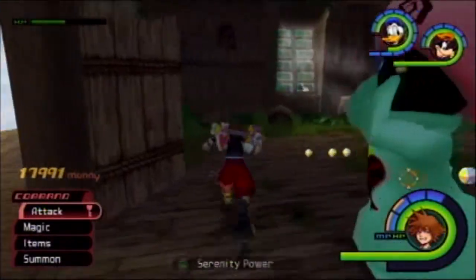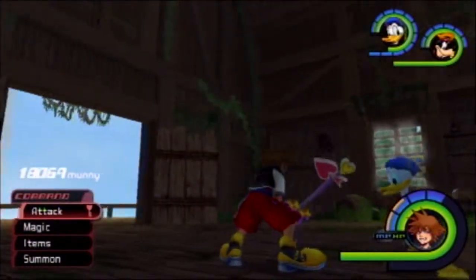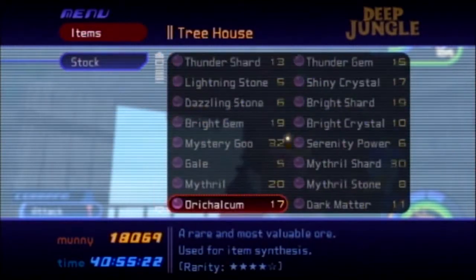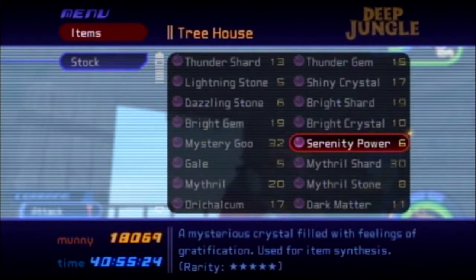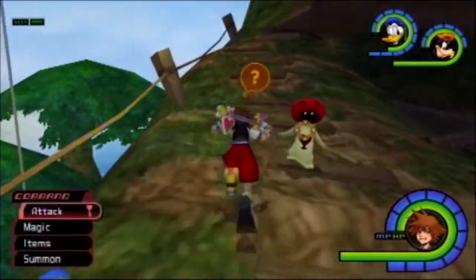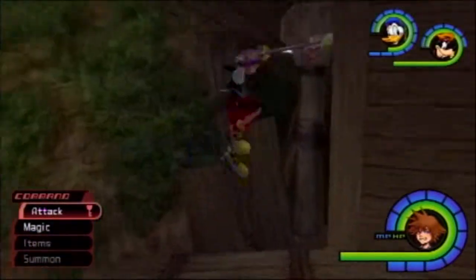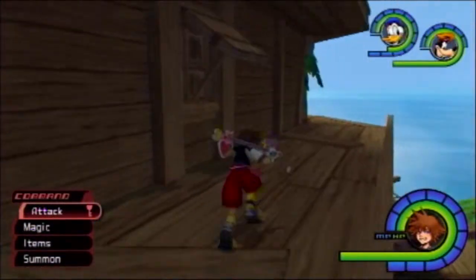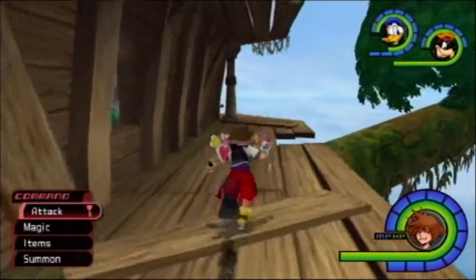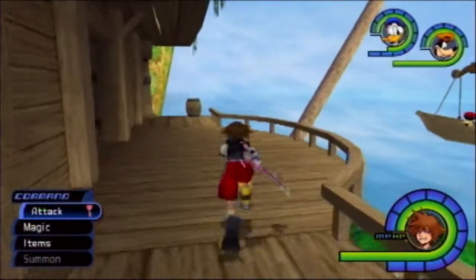Serenity Power — thank you, Pink Agaricus. That is six Serenity Powers. Need more power. Again, I saved and reloaded and zoned until these white mushrooms appeared.